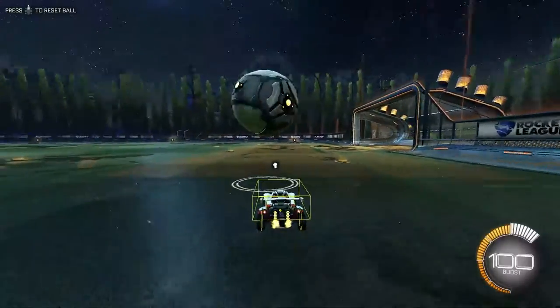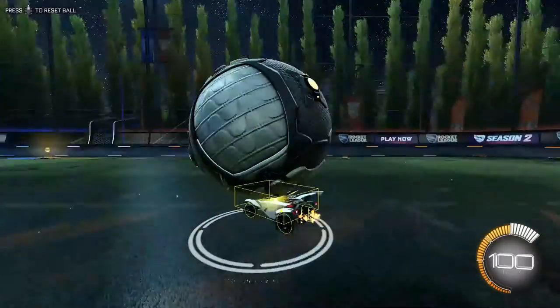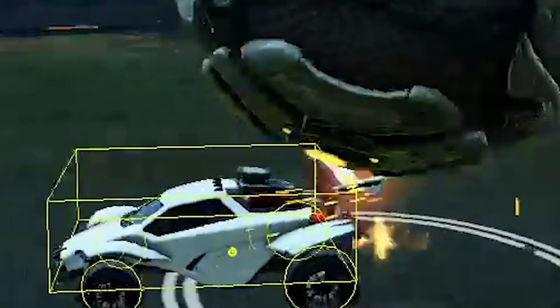I decided to hop into Freeplay to show you what I meant by this, and here's a prime example. If we zoom in, you can tell that the ball is balancing on the car, which is aligned with the box.